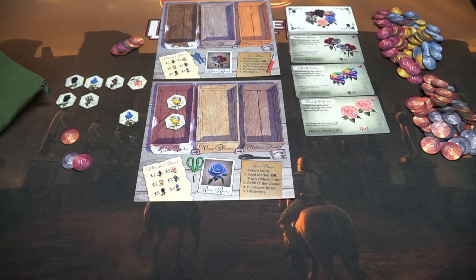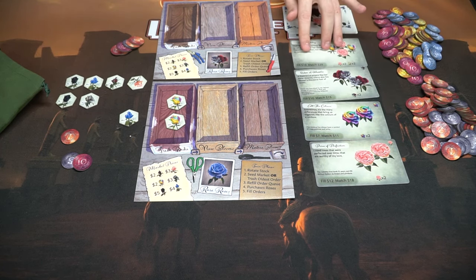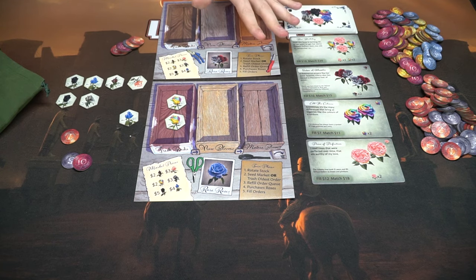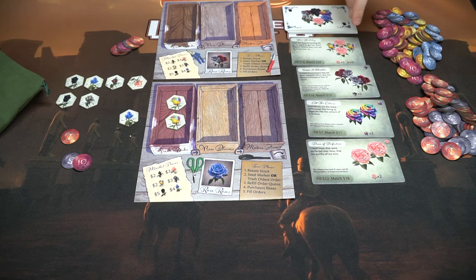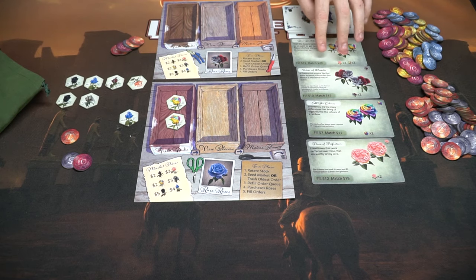A new order is now available. Then you fill orders. To fill an order, you match the colors, or you can match by having the correct buds and blooms. For example, if an order requires two blooms of certain colors and two buds of other colors, and you have exactly two pink blooms and two colorful buds, you can match the order completely, scoring more money.